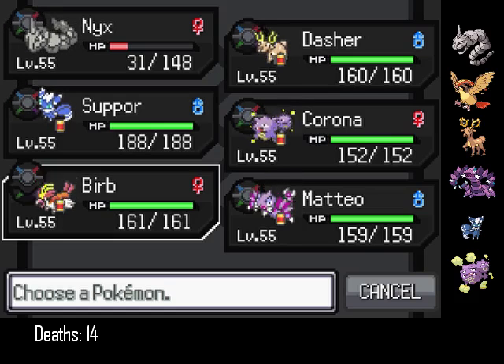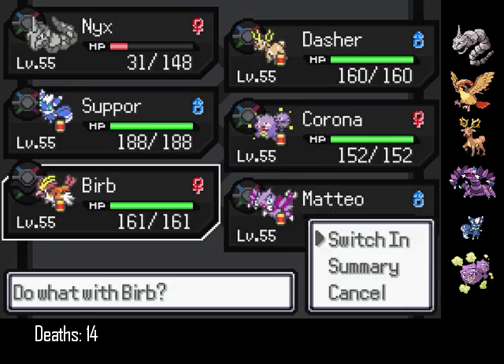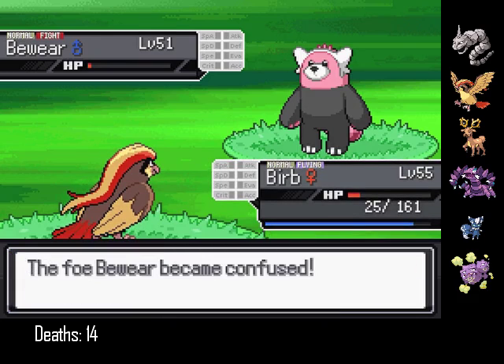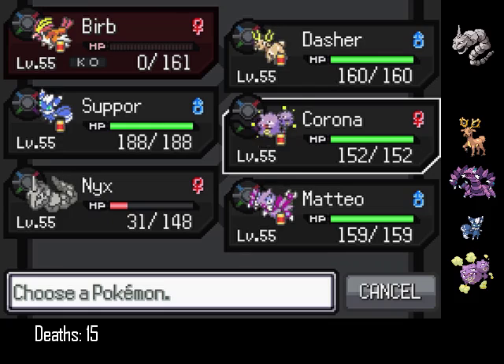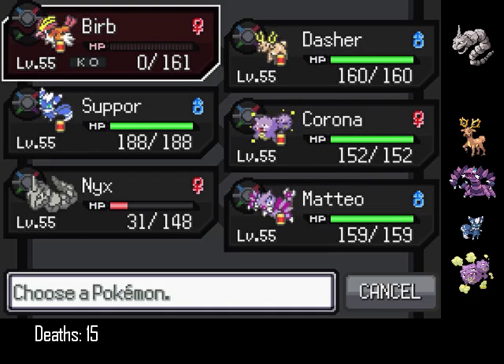I don't know what it will use — I kind of hope it will use Stomping Tantrum. Burb has to come in. Ice Punch didn't... I gave it a Focus Sash, by the way. Hurricane should... I didn't one-shot. Thought that was guaranteed. How did that not one-shot?